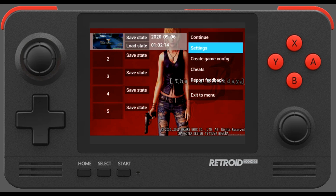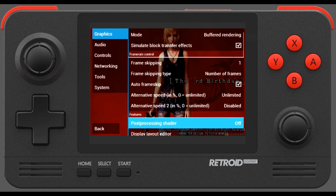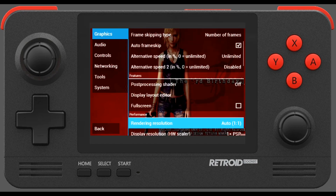Pulling up the settings menu, we'll go down into settings. From here we're going to the graphics to make sure that OpenGL is the backend. Frame skip is set to one, frame skipping type: number of frames, and auto frame skip: enable.